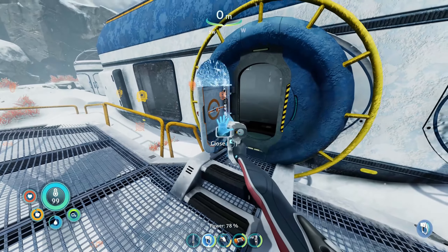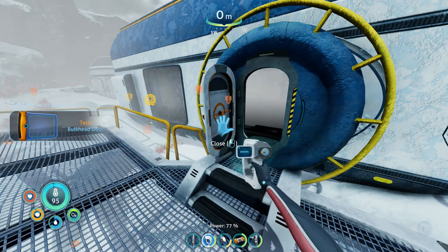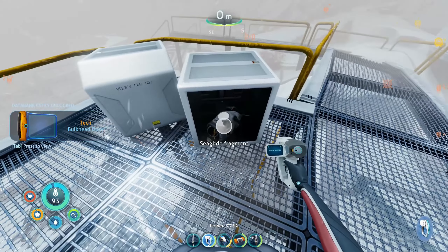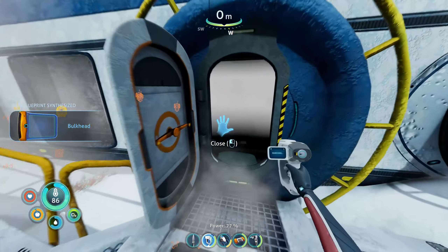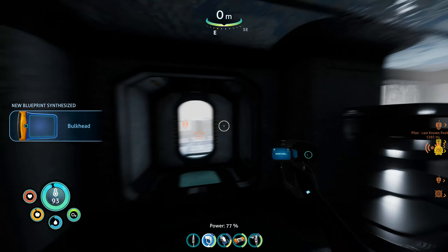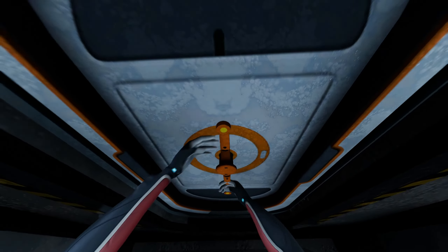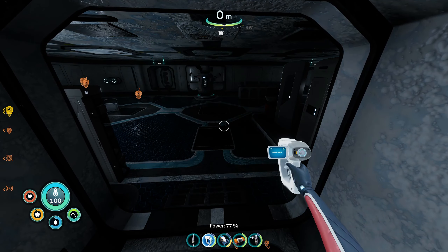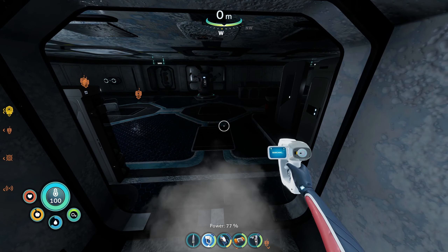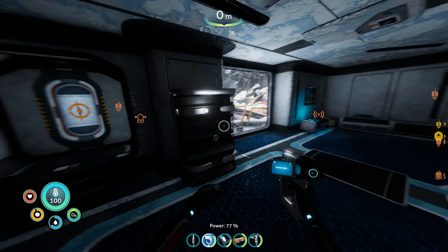I'll just go quickly back outside again — what's that, a hatch or something? A bulkhead door! So that was a bulkhead — that's quite useful because you can use that to seal parts of your base off. Then if you get a leak and it starts to flood, you can use that to contain the leaks.